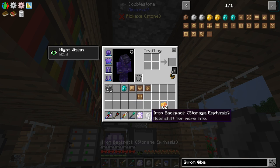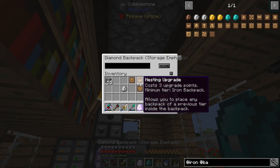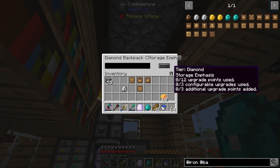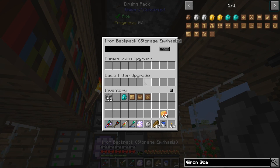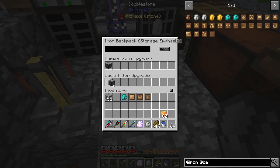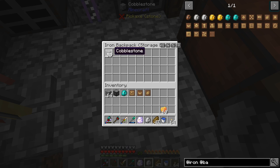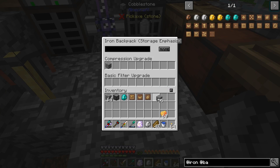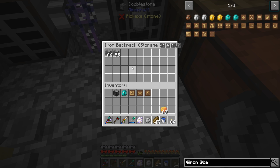So let's start putting these things together and see if this works, because I have not done this before. There's a filter upgrade — if we apply this to the backpack and shift right click, we go to this spot. There's a basic filter upgrade; we can name it. So let's go ahead and do the compression upgrade on the iron one. I assume we have to put a piece of compressed cobblestone there for that to work. If I grab cobblestone and put it in there, it doesn't do anything. Maybe I have to specify cobblestone, not the compressed. I'm figuring it out as we go — I'm not sure how that works.